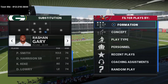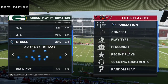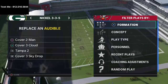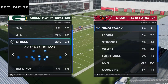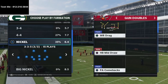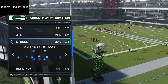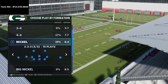Today we're talking about Nickel 335 Wide and 335, and a couple of shifts I could see happening in the meta right now with coverages and things like that. First and foremost, this Nickel 335 is absolutely incredible — in my opinion it is one of the best defenses in Madden, primarily because of the personnel but also because of the coverage scheme.